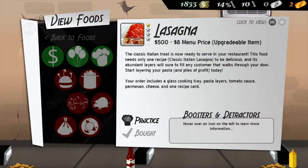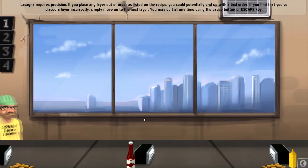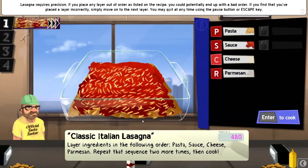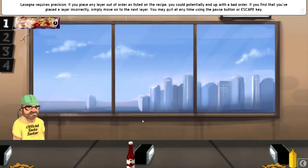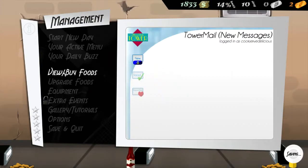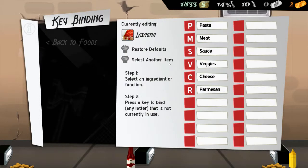I need to... can I change? I don't like the key bindings on this one. It's really not good. You have to go P-S-C-R, P-S-C-R. Yeah, totally messed that up. He's gonna be unhappy. Key bindings for lasagna.